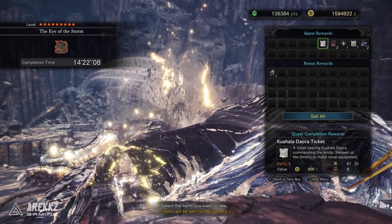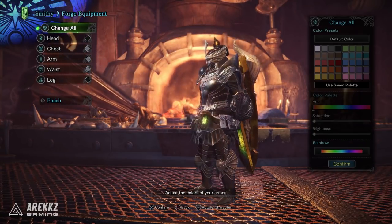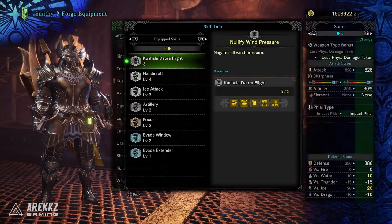Upon defeating AT Kushala you will get Kushala Daora tickets. You need a grand total of 5 to craft the gamma armor set, and a further 2 if you want the Guild Cross layered armor. Let's take a quick look at the gamma armor set. First up, you have the Kushala set bonus: Nullify Wind Pressure, which negates all wind pressure effects.